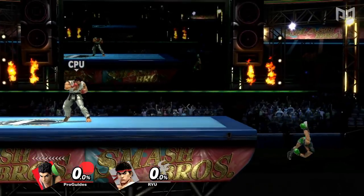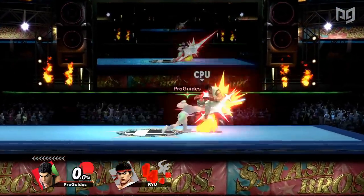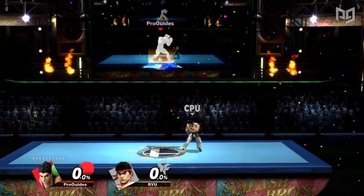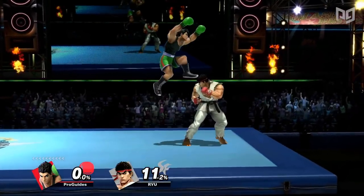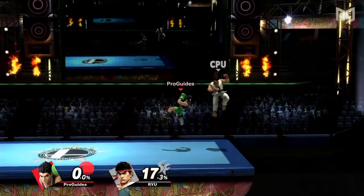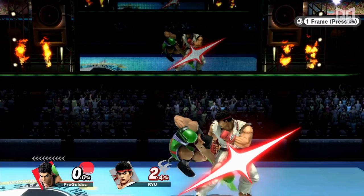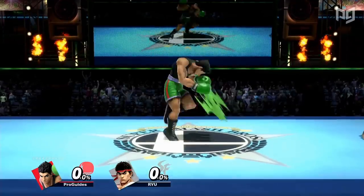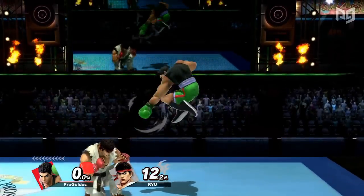Little Mac is almost universally agreed upon to be the worst character in Smash Ultimate. Despite this, he actually has plenty of amazing attacks, but also some atrocious ones. In Mac's case, listing just one move isn't good enough — every single one of his aerials could be listed among the worst moves in the game. These pathetic arm flails were literally intended to be borderline useless, and the developers clearly did a fantastic job meeting that goal. Interestingly, Mac's neutral air is tied for the fastest aerial in the game at frame 2, and he can do three nairs in a short hop, but the hitbox is just so puny that it doesn't even matter.